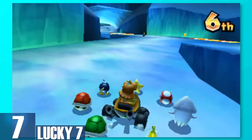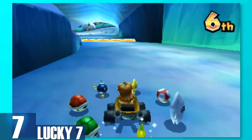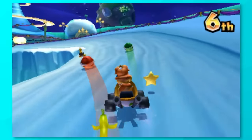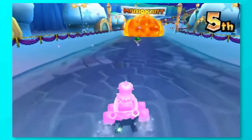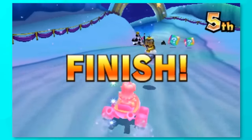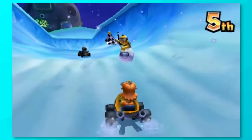7, Lucky Seven. You really do have to be lucky to get this. You get a barrage of seven items that circle around you that you can use as defense or to attack players. This is one of the best items of all time, but your odds of getting it are slim to none. Not only is it rare, but you have to be in a middle placement during races to even have a chance, so best of luck.